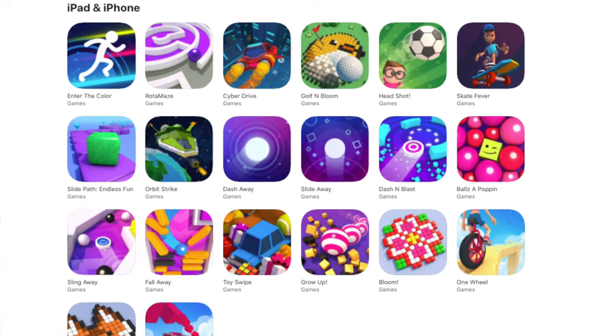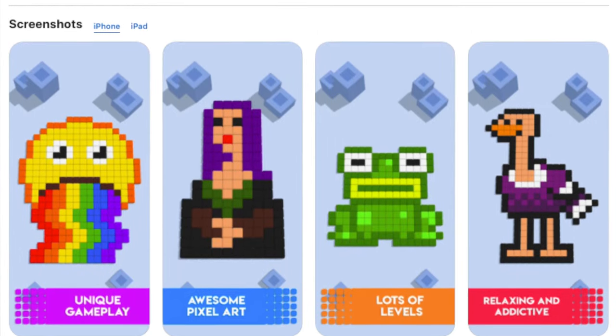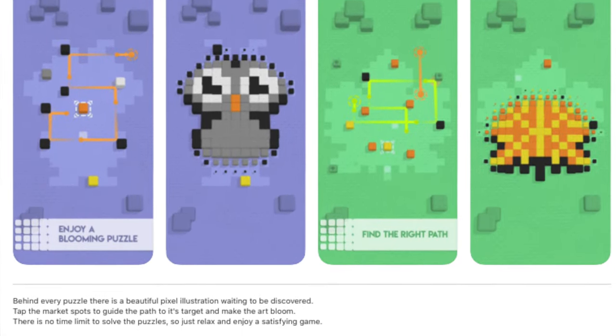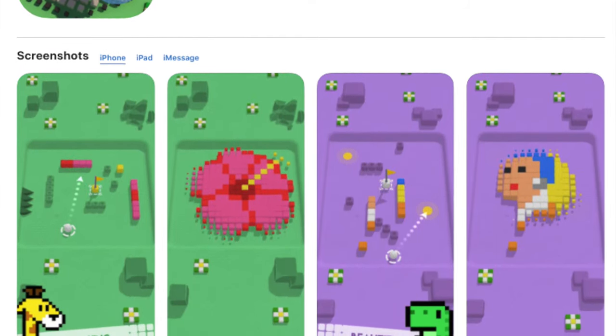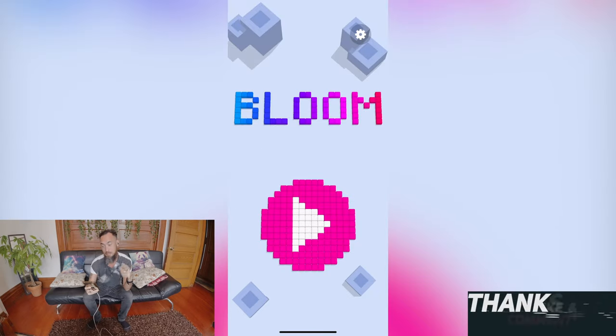Before we talk about Golf and Bloom, I wanted to talk about its two previous predecessors. When Tatman came out with Bloom, it helped them create the idea for their next game, Bloomer. After playing Bloomer, you can see the development leading to Golf and Bloom. You can see how making and completing a game can help influence your next game — Golf and Bloom is the culmination of cool mechanics from both Bloom and Bloomer.